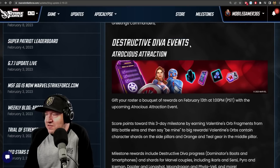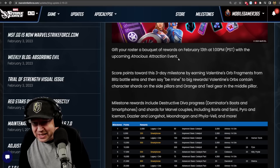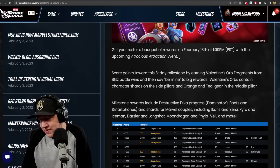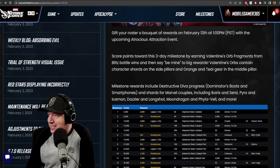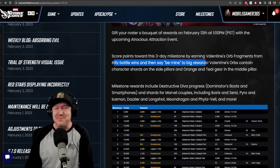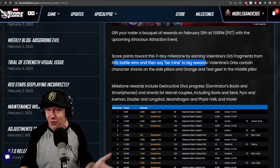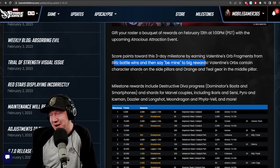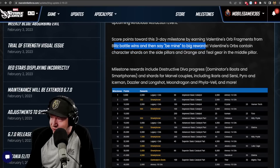The Destructive Diva event — Atrocious Attraction. Gift your roster a bouquet of rewards for February 13th. What's atrocious about it is we're going to be blitzing on Valentine's Day — nothing says 'I love you' like blitzing during dinner. Score points in this three-day milestone by earning Valentine Orb fragments from Blitz battle wins. Valentine's Orbs contain character shards and Orange Skill Gear. Milestone rewards include Destructive Diva progress and shards for Marvel couples including Icarus, Cersei, Pyro, Iceman, Dazzler, Longshot, Moondragon, Phyla, and more.